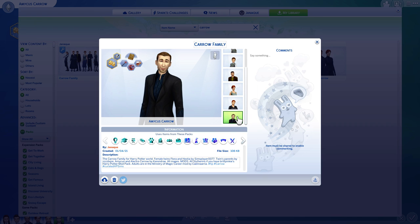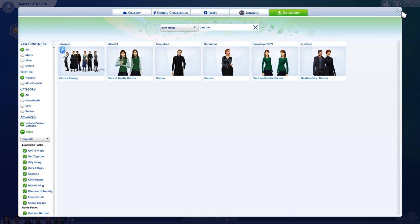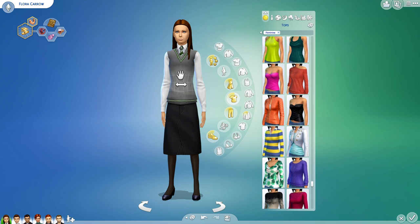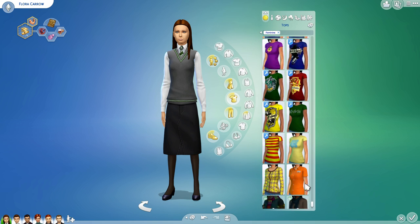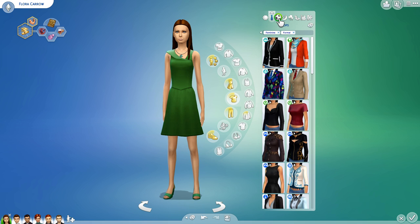I changed them so they don't all have maxed out skills — in the case of the twins — and then just gave some basic skills for the adults. I'll show you the girls' clothes real quick because they're kind of nice. I do have a mod Harry Potter outfit for her, and it is somewhere in there. I'll do another video showing which Harry Potter outfits I have.